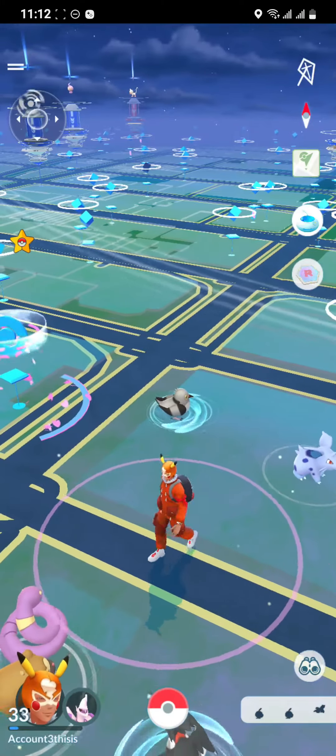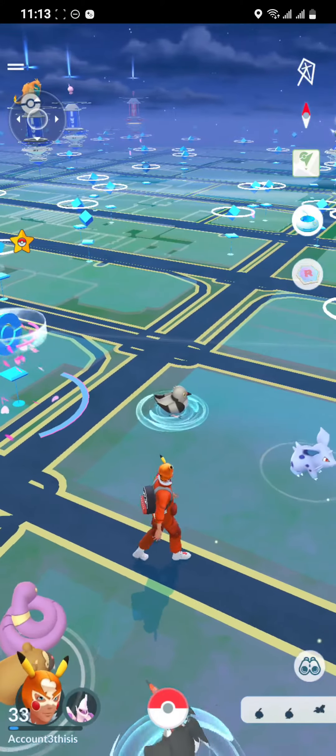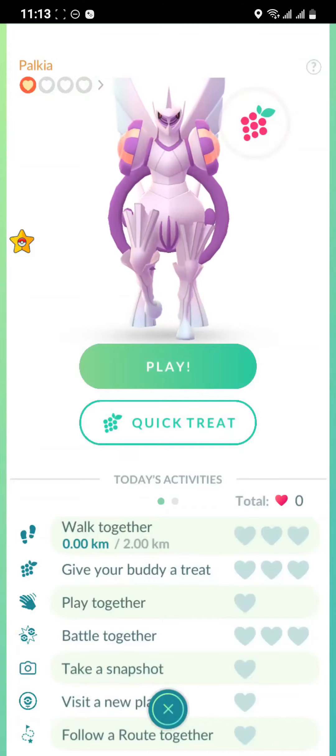As you open your game you're on this home page, as I am. Just stay at this home page and look at the left bottom corner for your buddy, and as you see it, just click on there.